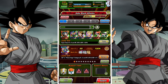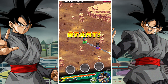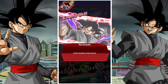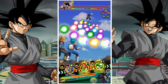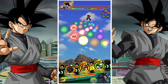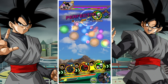G'day and welcome back to another DBZ Dokkan Battle video. In this video we're going to be taking a look at the second stage of the Divine Wrath and Mortal Will Challenge event. This one is against Goku Black — just Goku Black, not Zamasu and Goku Black, not Rose Goku Black and Zamasu — just Goku Black. We're going to be taking a look at how to beat the event.